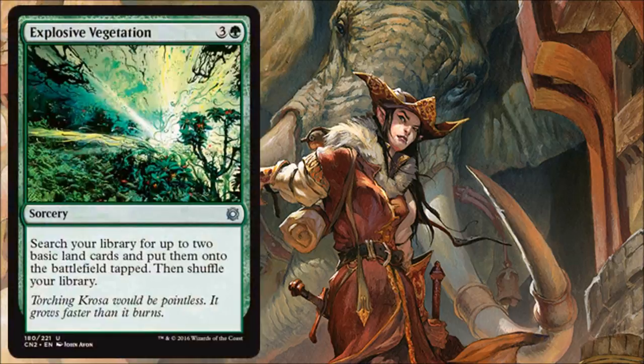Explosive Vegetation is a ramp card at the 4-drop spot that also helps fix your mana. It pairs well with things like Birds of Paradise and other ramp pieces. If you're really trying to go into four or even five colors, this will help you do that.